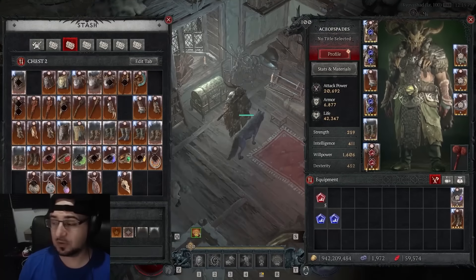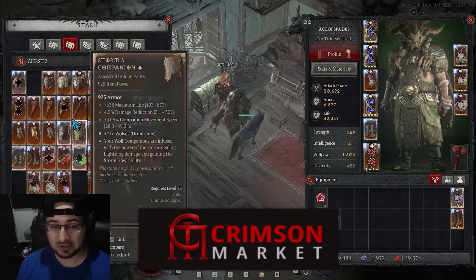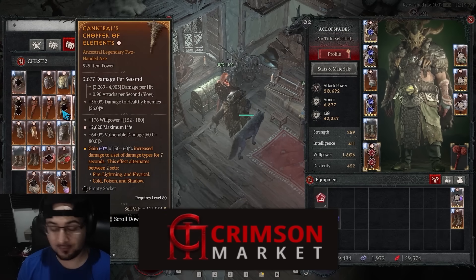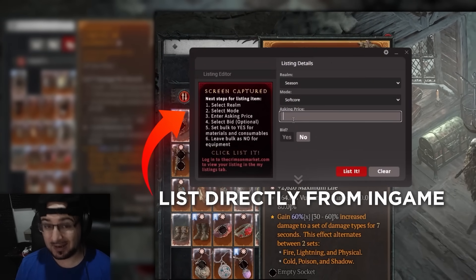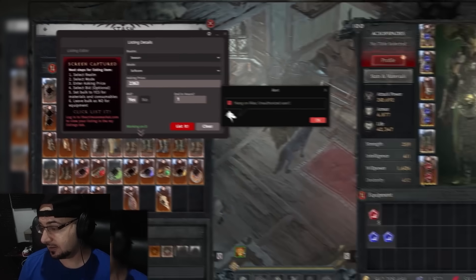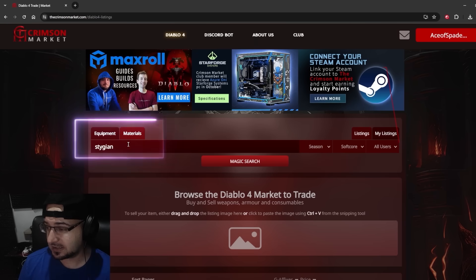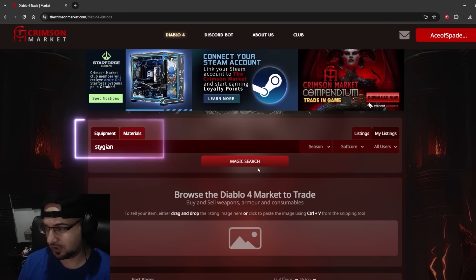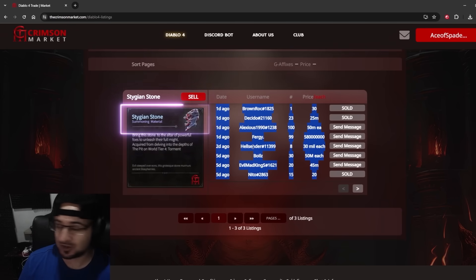This video is sponsored by the Crimson Market, a trading website with actually decent solutions for trading in Diablo 4. For example, I can hover over this item in-game, press Ctrl+S, and list my item with their app to their website. If I do not know the price, I can set it as a bid and specify how many hours, then list it. On their website I can see my listings and other people's listings.